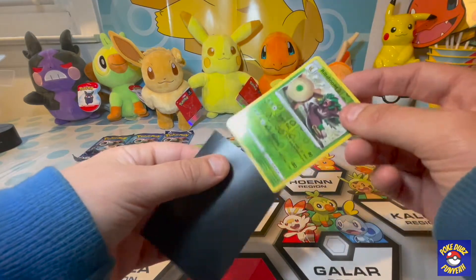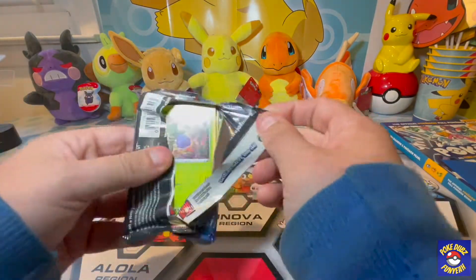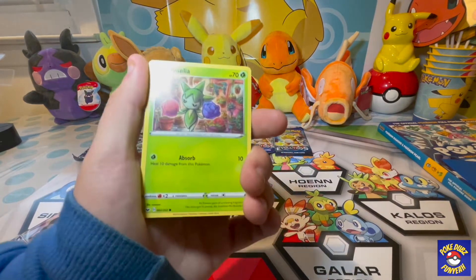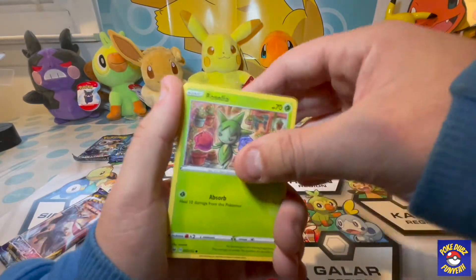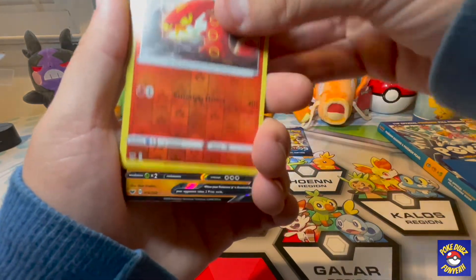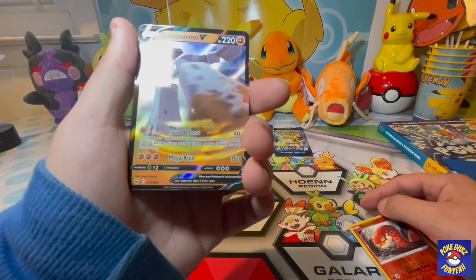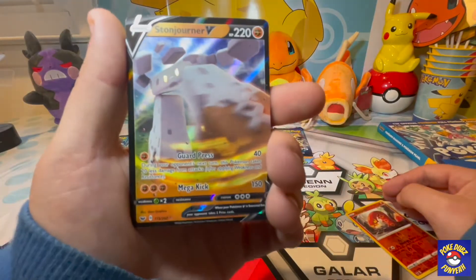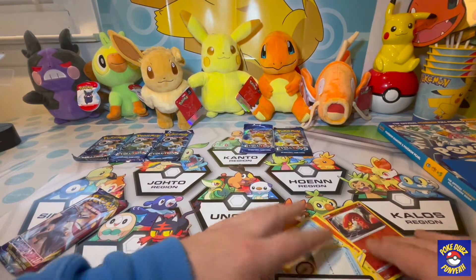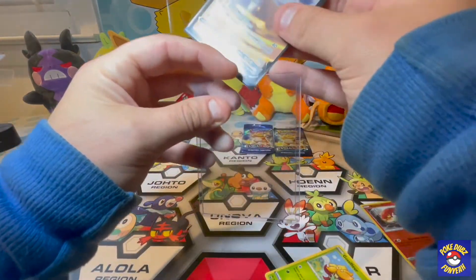Here's the Rillaboom reverse foil rare — nice, very nice. We're on to our second-to-last Sword and Shield pack. Roselia, Ferroseed, Crabby, Zigzagoon, Gossifleur, Sizzlipede, and a Stonjourner V! I am not too familiar with this Pokémon, but that is a cool looking card. We're gonna sleeve them up — two V's in a row. Here's the code card.